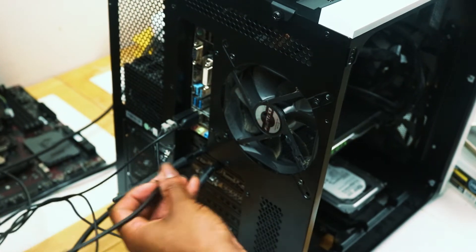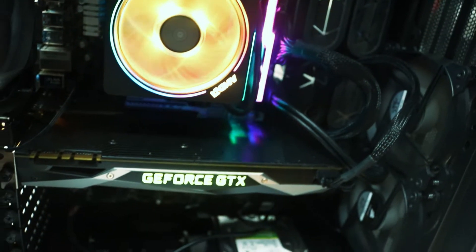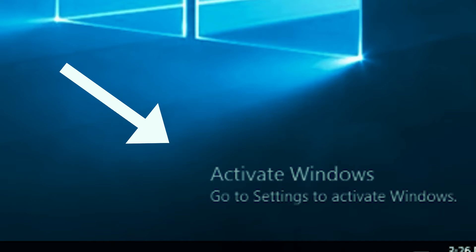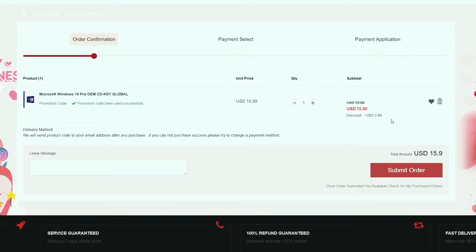So you just finished building your gaming PC, you've installed Windows, downloaded some games, and just when you think you're ready to fire up some pixels, you're met with this reminder down at the bottom of your screen. But no worries, because thanks to today's video sponsor, I'm going to show you how you can get a legit Windows 10 Pro OEM key for just under $20.